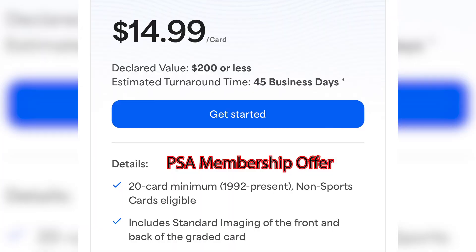Beginning with GameStop's offer: TCG is $15.99 per card with a $200 declared value. As somebody with a subscription, I pay $14.99 per card — which is a dollar less — and I'm required a 20-card minimum to send bulk. With GameStop there is no card minimum required, so you can send 5 cards at $15.99 a pop and get them graded.